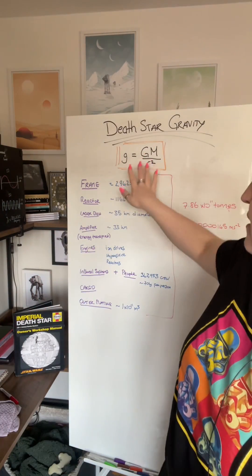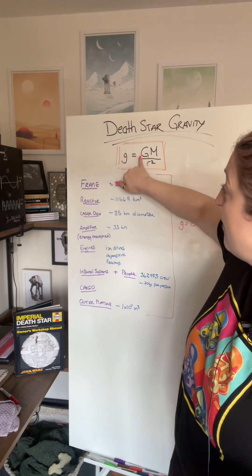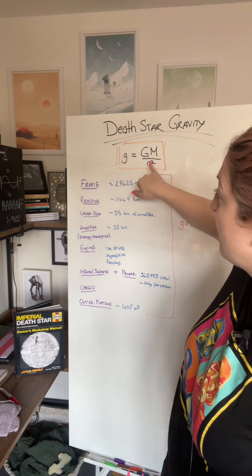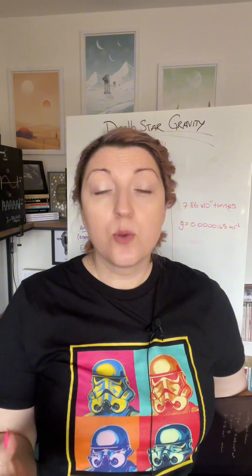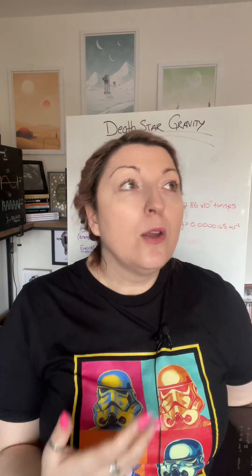The equation for gravitational acceleration is just the gravitational constant times the mass of the object over the radius of the object squared. We know the size of the Death Star — it's 120 kilometers in diameter — and we know the gravitational constant. We just need to figure out what the mass would be.